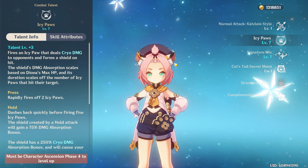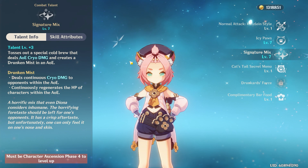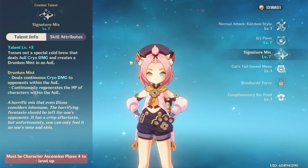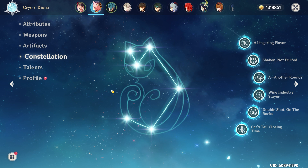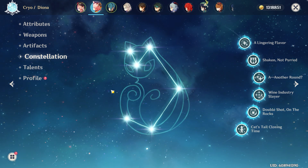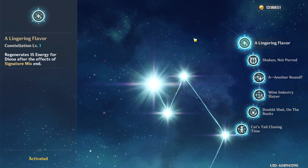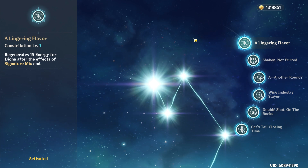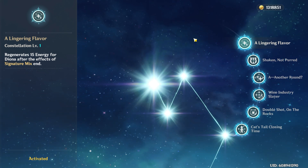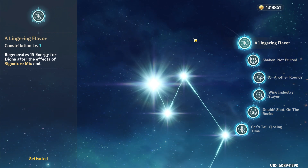For as amazing as her shielding is, there are other characters who do that better because that is their bread and butter. What you want from Diona is a healer, so you're going to want to prioritize her elemental burst. At C1, we have Lingering Flavor: when the effects of Diona's elemental burst conclude, she immediately regenerates 15 energy. This is absurdly good as it lessens the wait time for her healing quite a lot. We want her healing to be as reliable as possible, and this is an amazing stopping point.